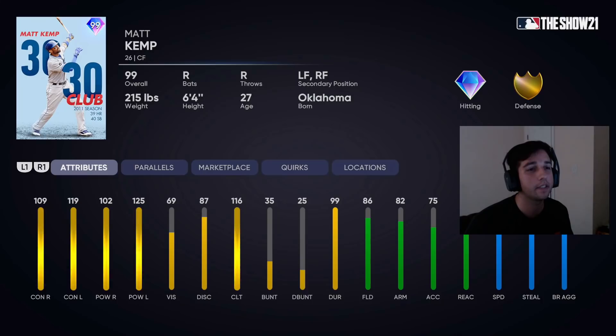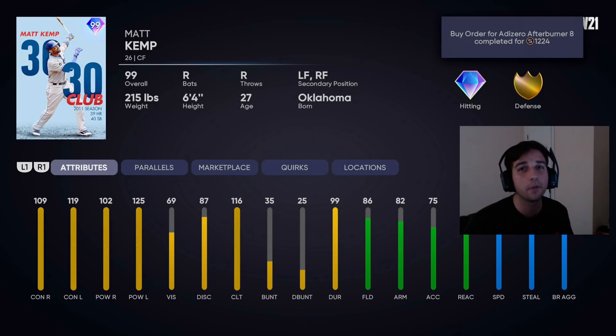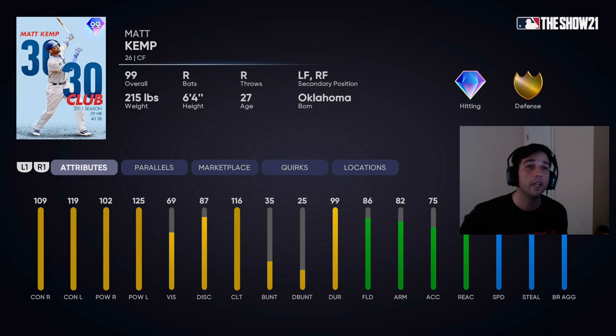92 steal — he did steal 40 bags that season. Speed gets up to 90 at P3 and 92 at P5, so just a five-tool player. I'm very excited to use this card and we're going to be hitting him second in this debut.